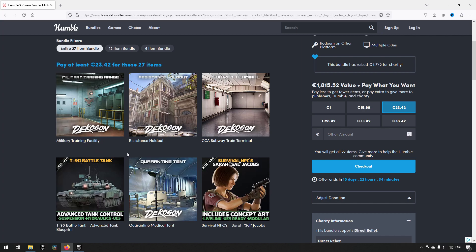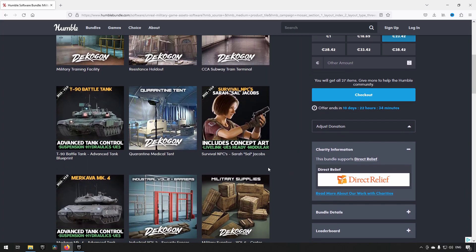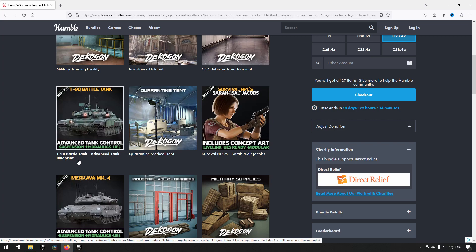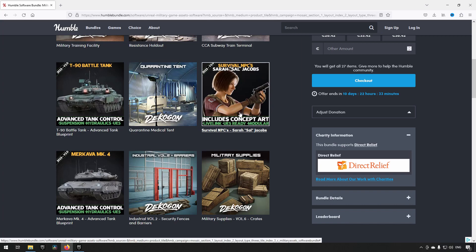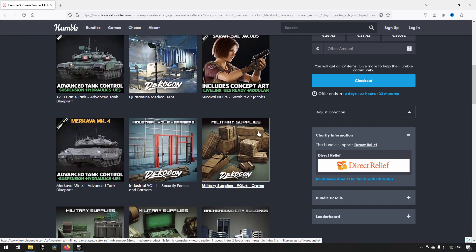Going through the full tier, from Decagon we have a military training facility, a resistance holdout, a subway train terminal, a quarantine tent, a T90 battle tank, and a character. This character is similar to ones from a previous Humble Bundle pack I covered — apocalypse survivor style characters of high quality with face morphs. The military theme would work very well paired with the Apocalypse Humble Bundle as well.